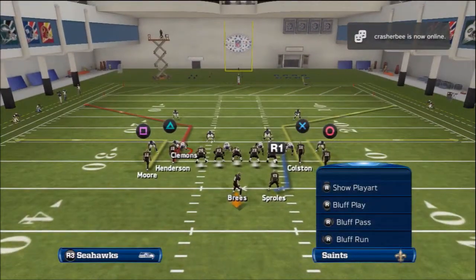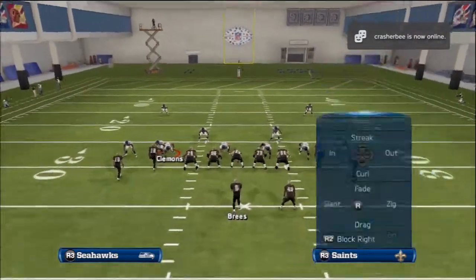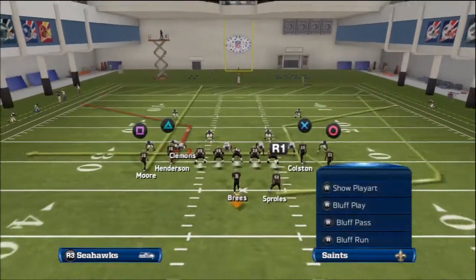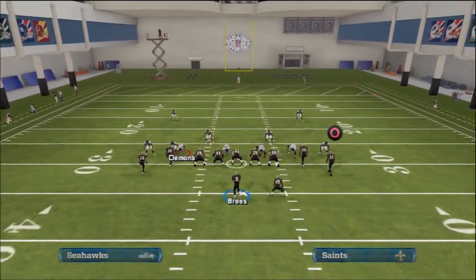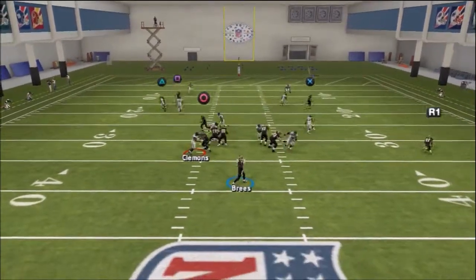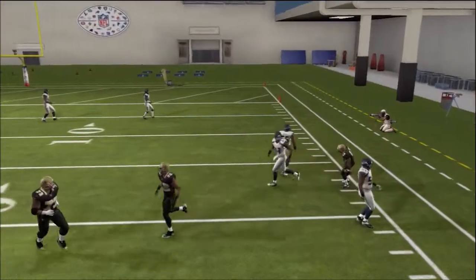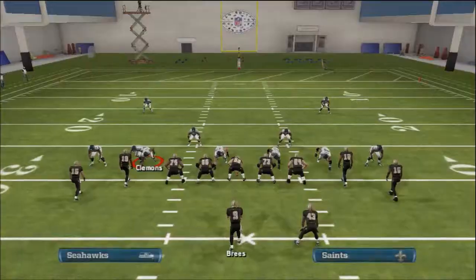For your deep pass audible, you've got bench. The way I run bench: drag circle, wheel R1, and streak square. You can motion hike them, and you also have that same quick hike to the flats of the running back like you do from the Steeler Crosses.